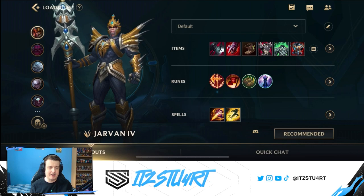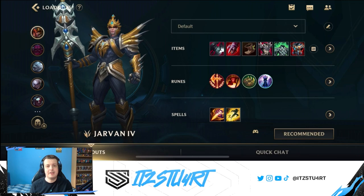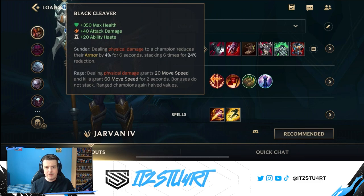Taking a quick look through the bruiser build: Jarvan wants to build both damage and tank items so he can be a frontline tank while using his combos and ultimate to lock down enemies, but also deal enough damage to be a threat to backline carries. Black Cleaver is our first item — a very strong item for Jarvan, giving maximum health, attack damage, and ability haste. All great base stats for Jarvan. The Sunder passive means dealing physical damage reduces enemy armor by a percentage for a few seconds, stacking up to six times.